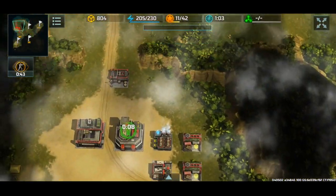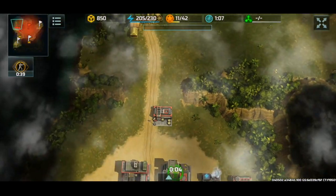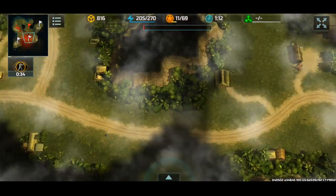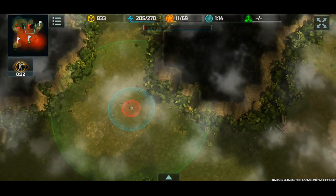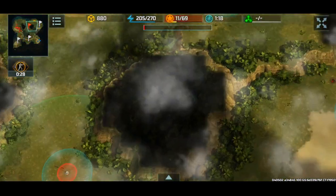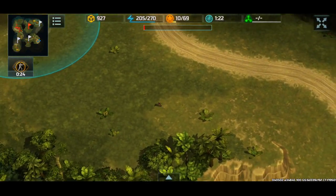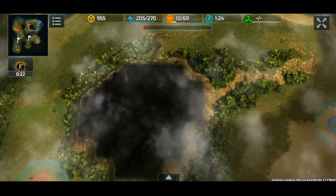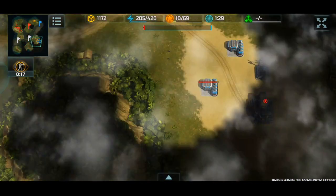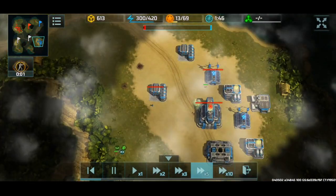Anyway, we're starting on a new map and there is a kind of open area here, so I put one barracks there, two barracks here, and sent some riflemen over there to get some containers. This is a domination map, so we're gonna have to pay attention to these flags. We'll use our troops to capture those flags.